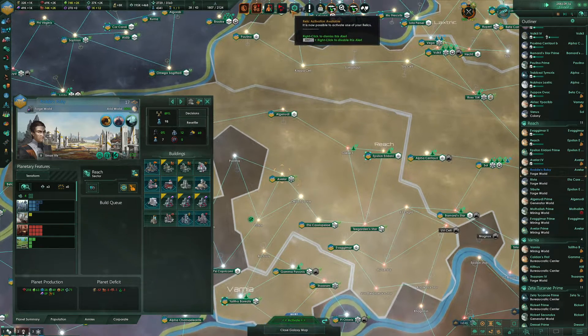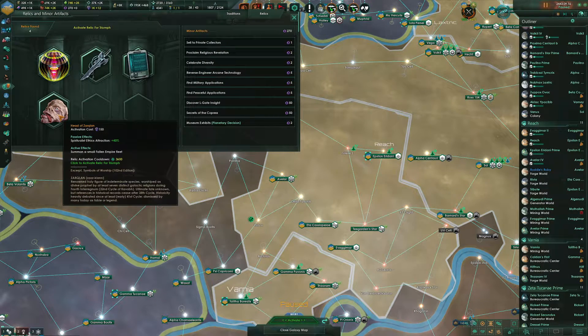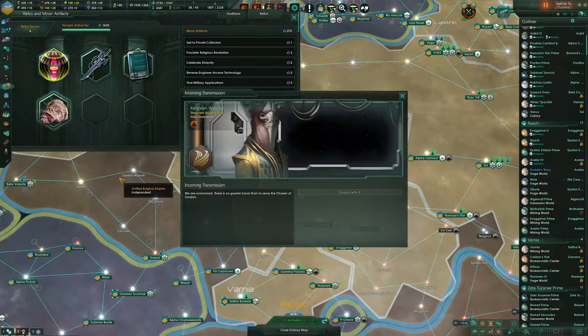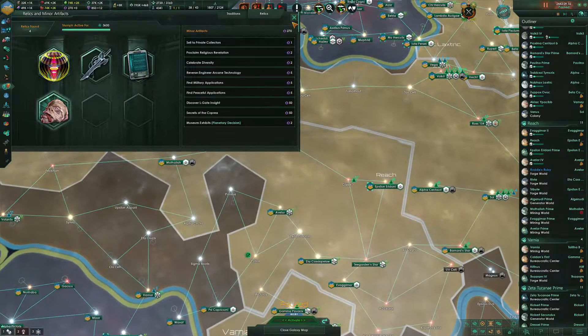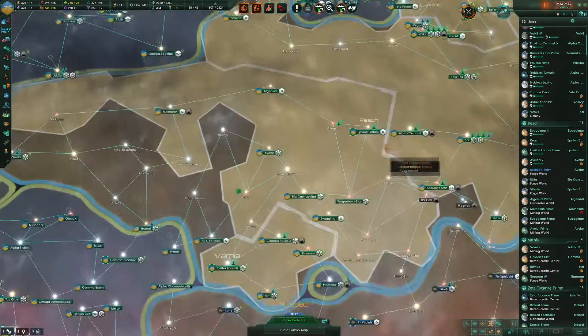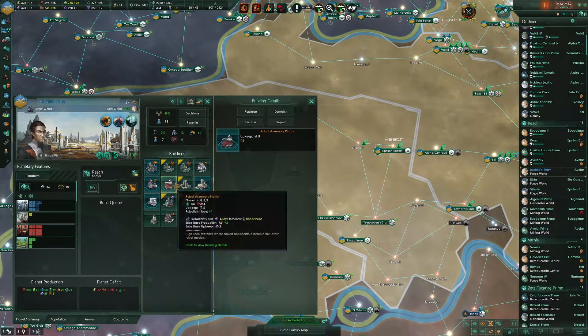A relic activation is available. I can activate the Head of Zarklan again. Zarklan wills it! So we should have another Zarklans Pilgrims fleet. We'll take a look at that in just a second.